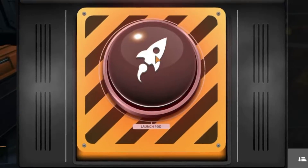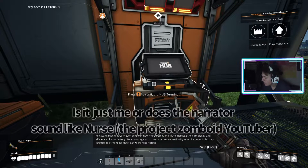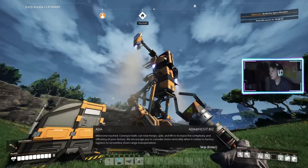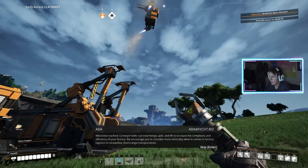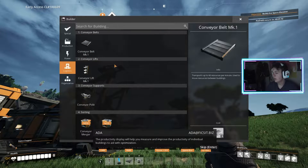Here we go! We actually have a rocket on the back of the Hav — we have a rocket! To increase the complexity and efficiency of your factory, we encourage you to consider more verticality when it comes to factory logistics. The productivity display will help you measure and improve the productivity of individual buildings to aid with optimization.